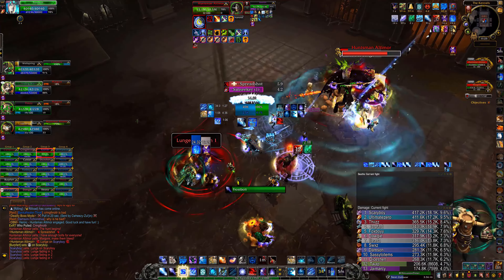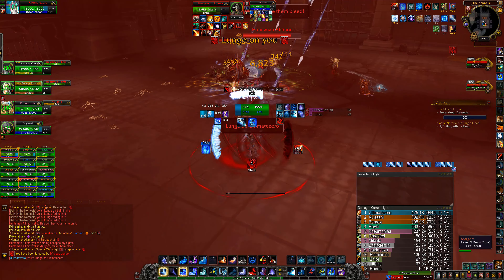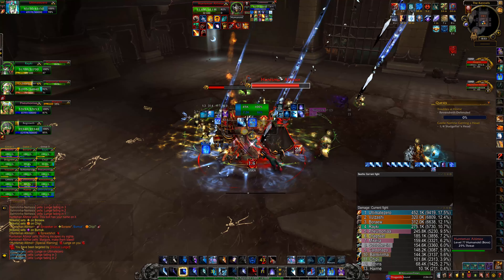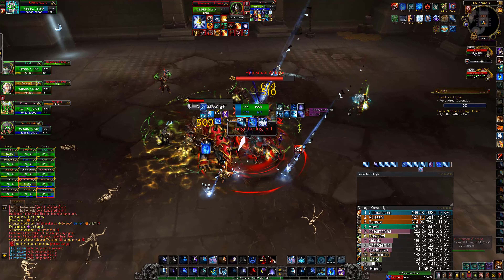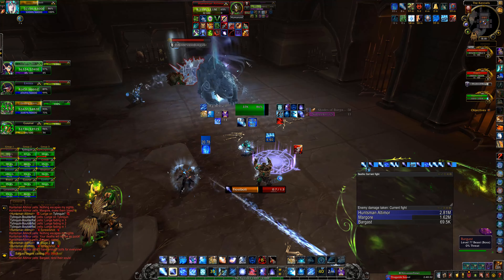If you get the lunge mechanic, you can either stack in range with other ranged players, or if there's nobody nearby, blink into melee. And with any mechanic — if you just set down your Rune of Power and have to blink into melee, you can Alter Time right before you blink, blink, then Alter Time back. If you're on CC duty for the adds, a mouseover polymorph macro helps so you can polymorph the add when it spawns and get back to DPSing. If you get Howl, you can Alter Time, blink to drop it off, then Alter Time back to minimize DPS downtime.